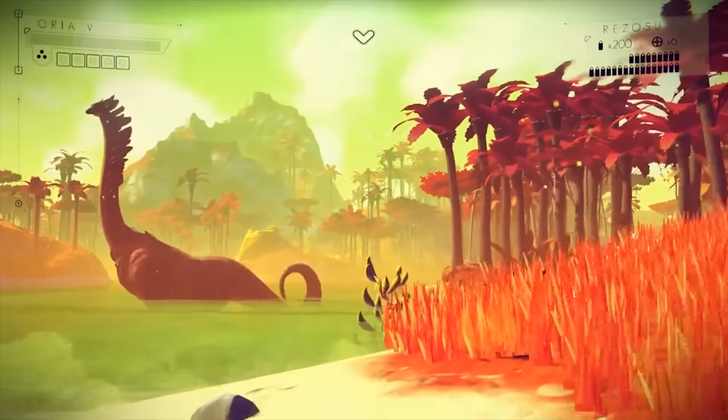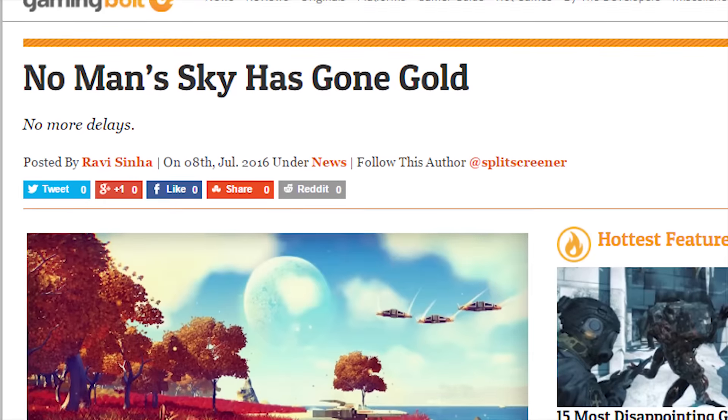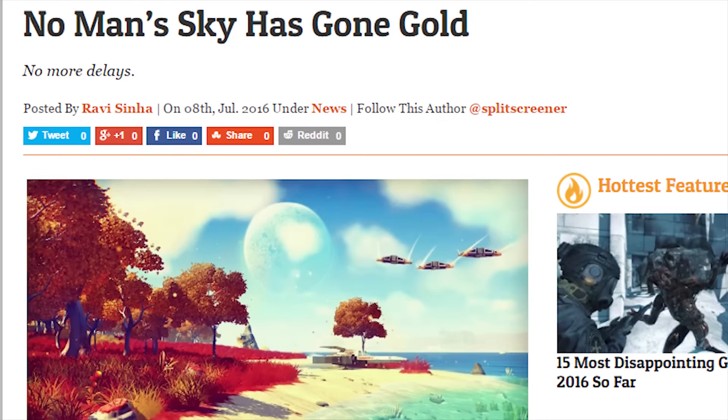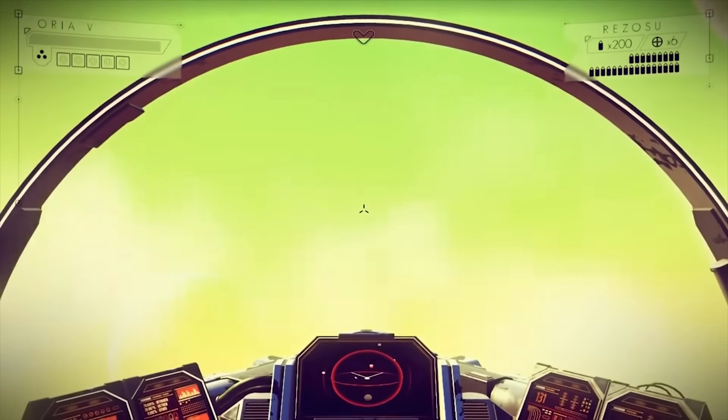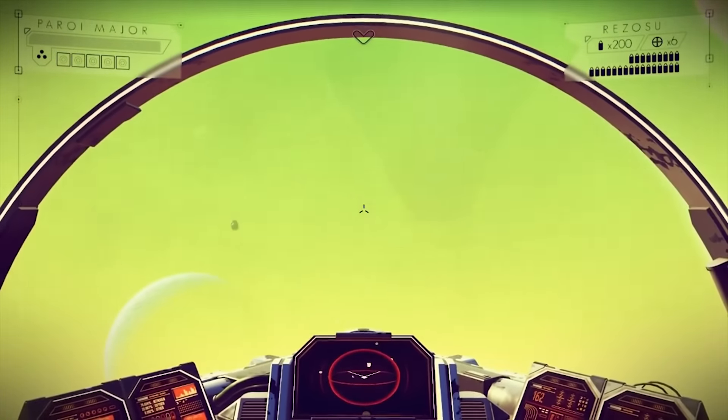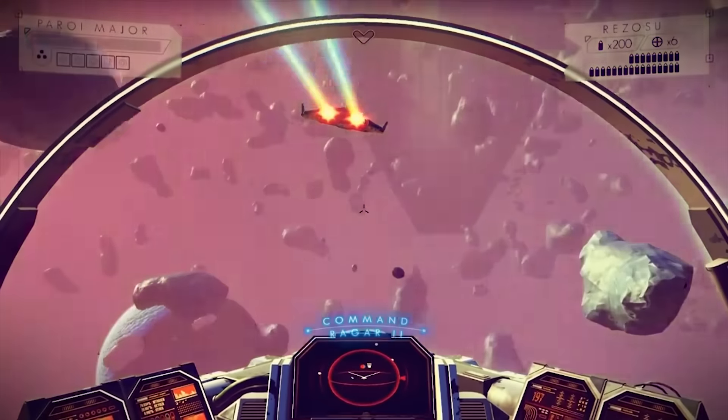Hello Games' No Man's Sky has finally gone gold. The announcement was made on Twitter by creator and Hello Games co-founder Sean Murray, who held up a disc containing the game amidst other members of the development team. Going gold essentially means all principal work on the game is concluded and its discs are ready to be manufactured and shipped to consumers.